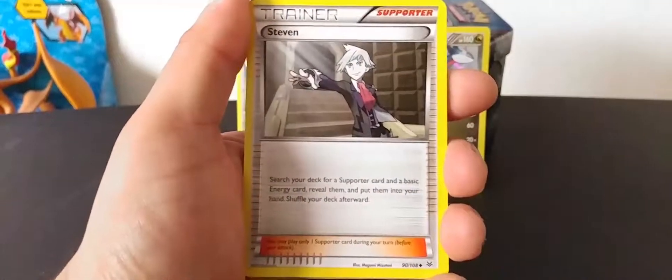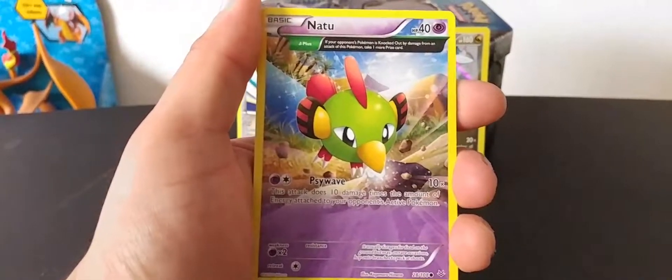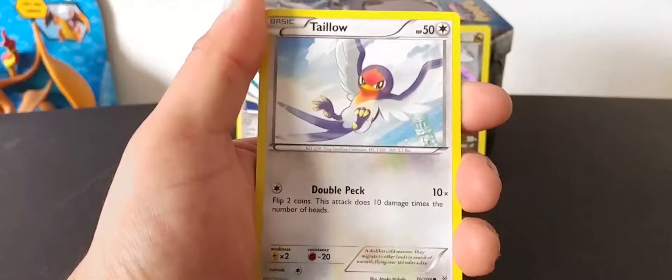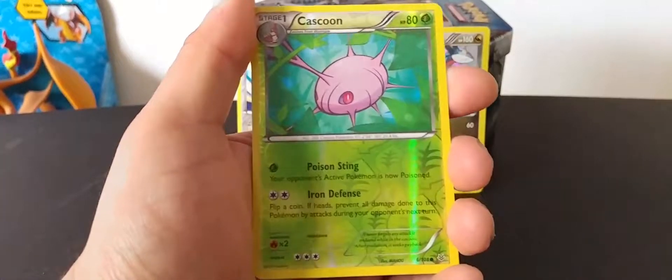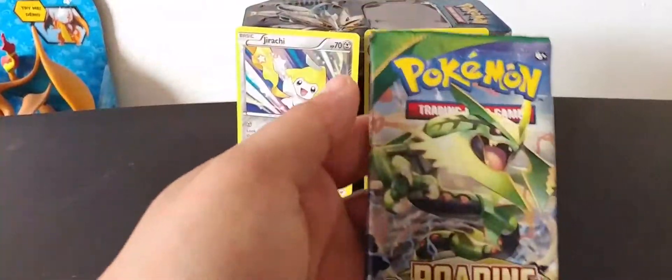We got Silicon, Steven, Glade, Spirit Link, Natu, Fletching, Wormpool, Talo, Electric, Cascoon reverse hollow, and a Scormery. That's the second to last pack done.